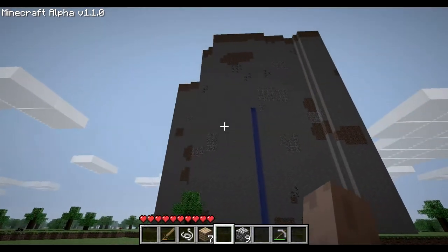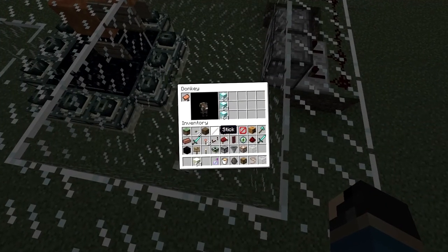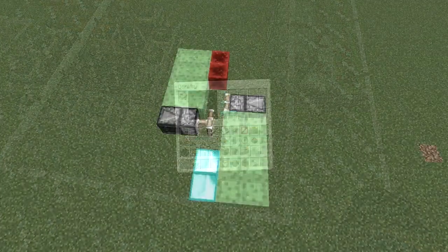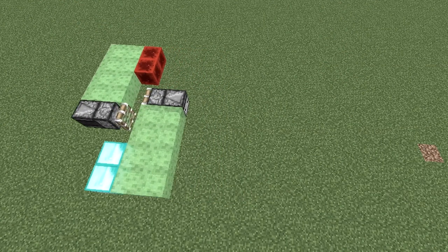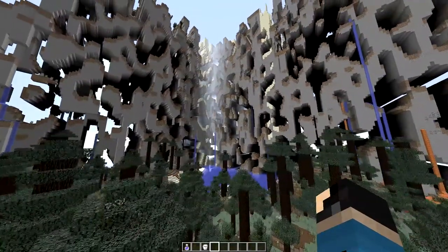Ever since Minecraft's alpha days, people have been pushing the game to its limits and experimenting to find its boundaries. In this endeavor, there have been some very interesting discoveries — such as duplication glitches as far back as beta 1.9, or the Far Lands glitch back before beta 1.8.